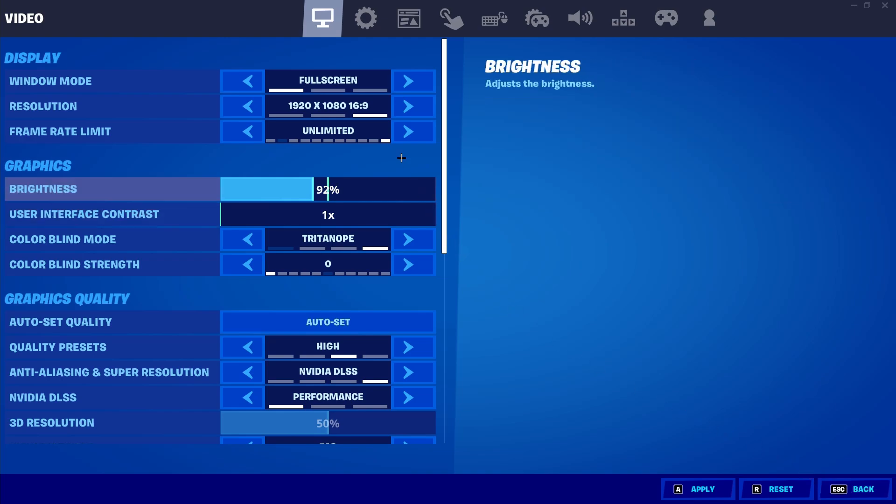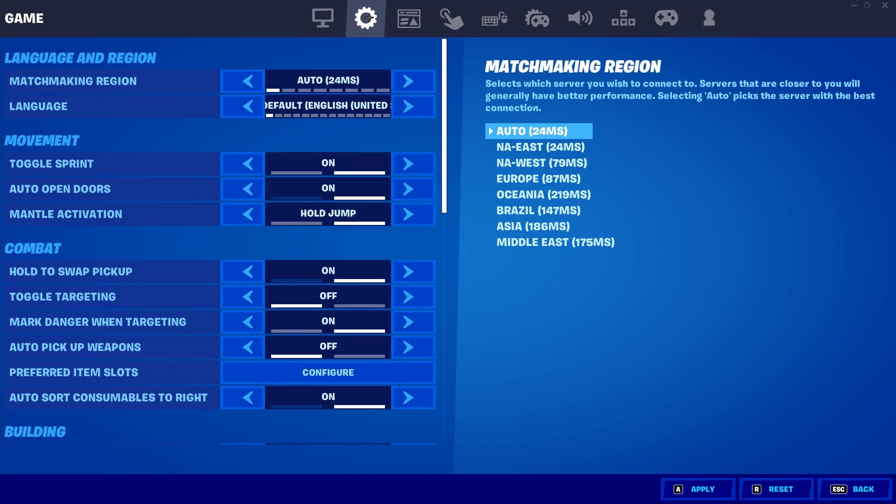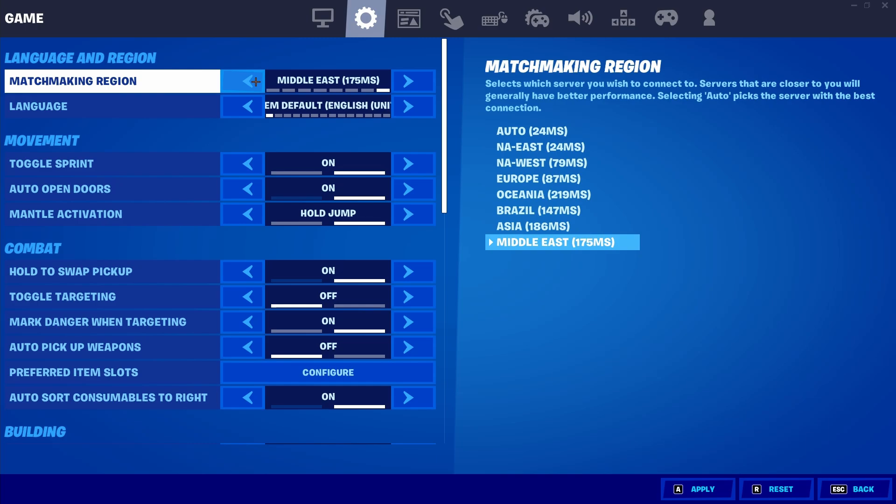We have a few more settings to change before we get started with this glitch. Go to the top and press the second tab — the Game tab. The first thing we're going to change in the Game tab is the matchmaking region. Go ahead and change your matchmaking region to the farthest one possible from you — for me it's the Middle East, but it will probably be different depending on where you live.